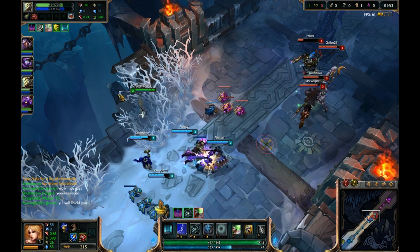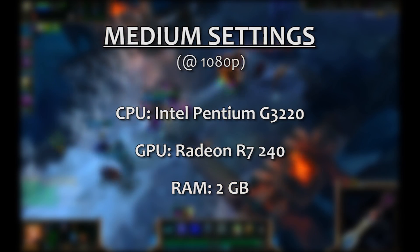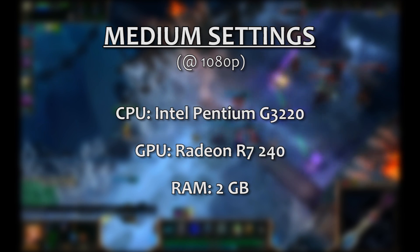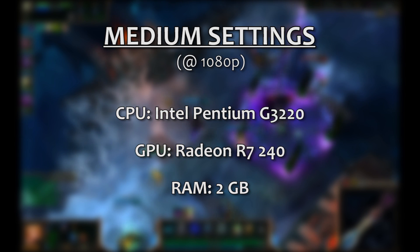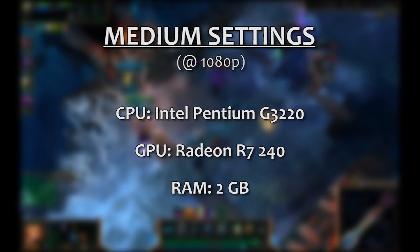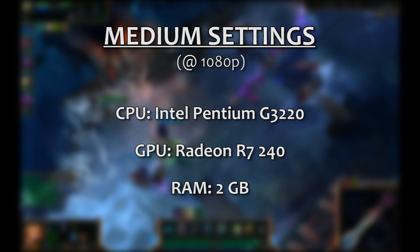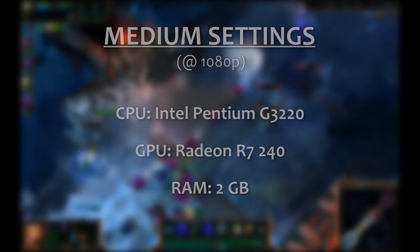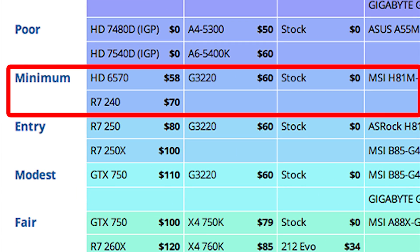But what if you'd like to run the game on medium settings and at a decent resolution? The CPU isn't going to be a bottleneck with League, and so the AMD chips from the previous build could work here. But to keep the specs balanced, we're recommending the Intel G3220, a nice budget-priced dual-core. We're also recommending a more powerful low-tier graphics card, the Radeon R7 240, and we'd suggest upgrading to at least 2GB of RAM. A PC intended to play League on medium settings with these specs could likely be built for around $350. The minimum tier at LogicalIncrements is a good example of how this build would look.